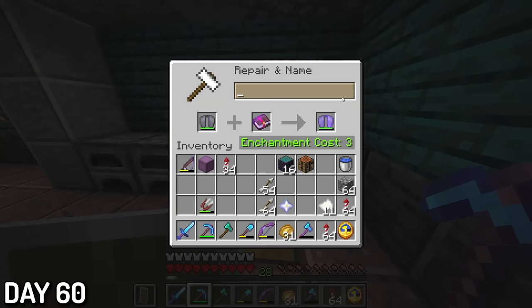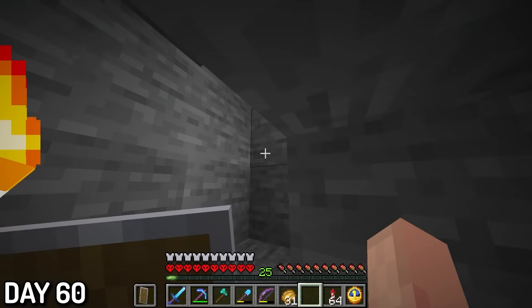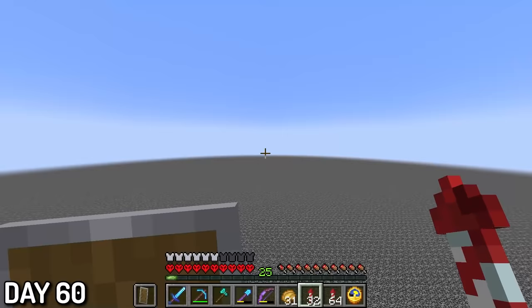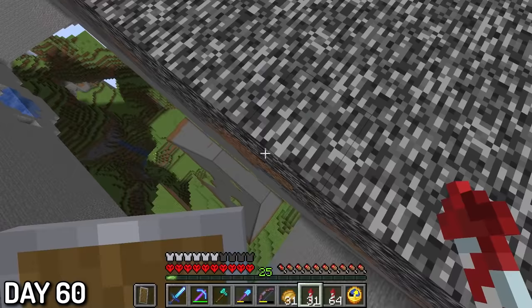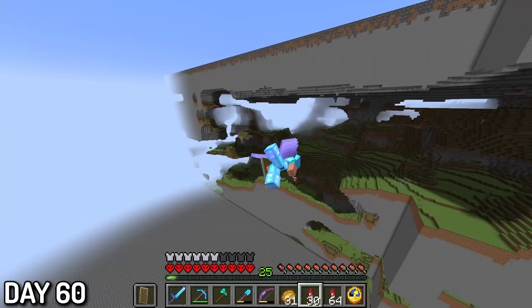Day 60, I bought a mending book from a villager, put it on my elytra, and made an ascent to the bedrock ceiling. I downloaded the newest snapshot at this point, which made for a very interesting world. At the surface, I flew away with my rockets looking for a generated pillager outpost that would give me some birch planks and dark oak wood. On my journey I saw some bizarre terrain, and then I saw the gosh-dang far lands had generated in my world — I think it had something to do with the bedrock ceiling being lowered in the new snapshot.